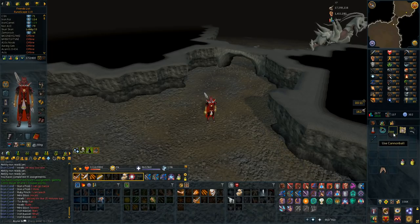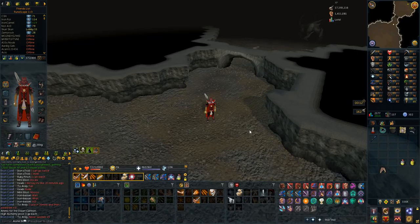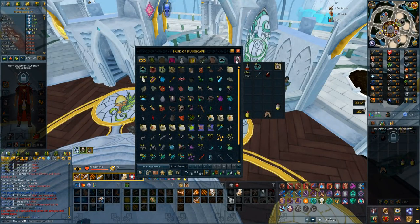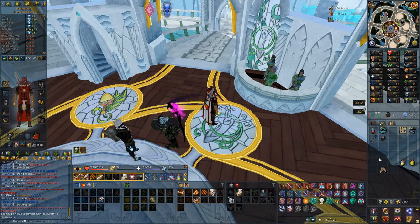I got overall 6,000 cannonballs, which I'm not really sure what I'm going to use those for because they're only 3 GP. Maybe you can sell them to vendors - you guys would have to let me know. That's the first reaper assignment done. I'm going to get a new one - I got 13 Krill, I don't actually need those at all so I'll get another one. Vindicta and Gorvek - yeah, that's actually a good one.